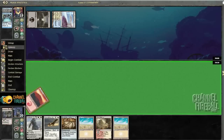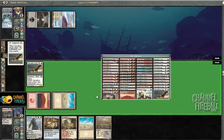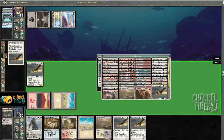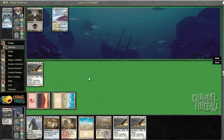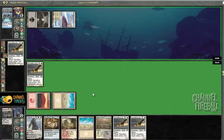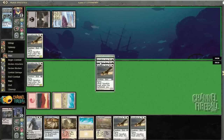Got to be aware of the mana requirements post-board — you need double colors in both your colors. Someone asked about what happens when you side in cards like Coralhelm Fire Walkers that cost double color and changes the mana ratio. The fact is this deck's got three Terramorphic Expanses and four Arid Mesa, so if you change the mana ratio it just changes what you fetch for. Almost every board plan involves taking out Goblin Guide and Geopede so you can lead with Plains.